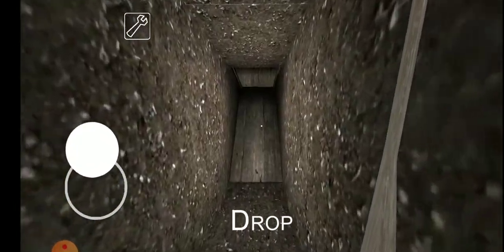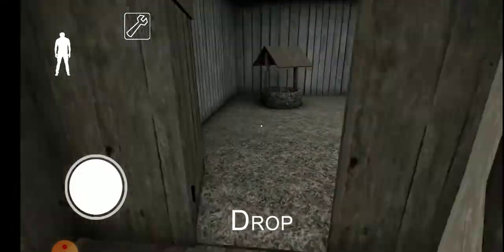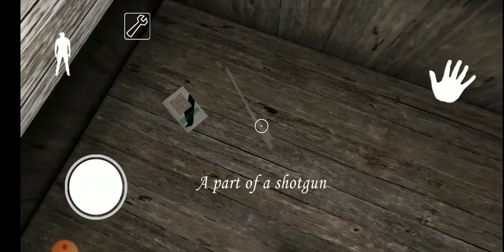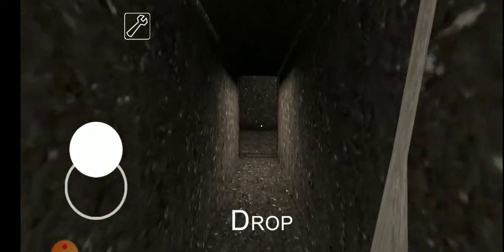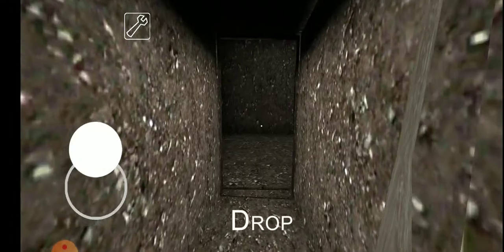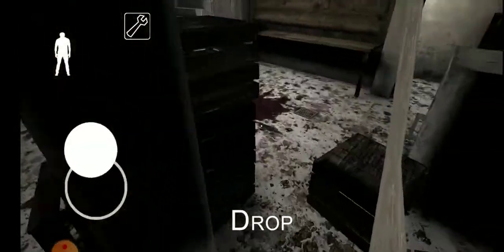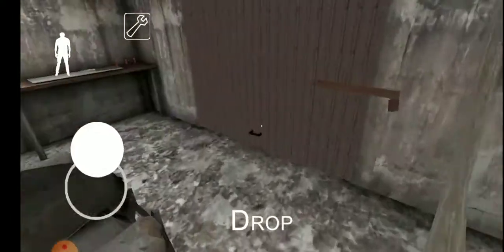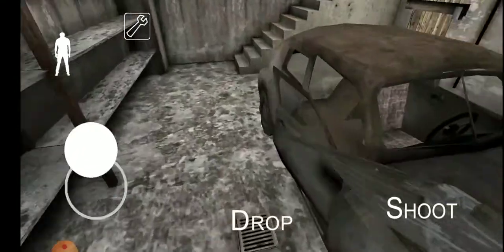Granny, you should go up here to this vent. I'm right here — I'm going to make a noise there. I hope she comes here — she is coming, she's going outside. I don't want to play hide and seek, Granny. Now finally there's a shoot button — last time there wasn't, I don't know why.